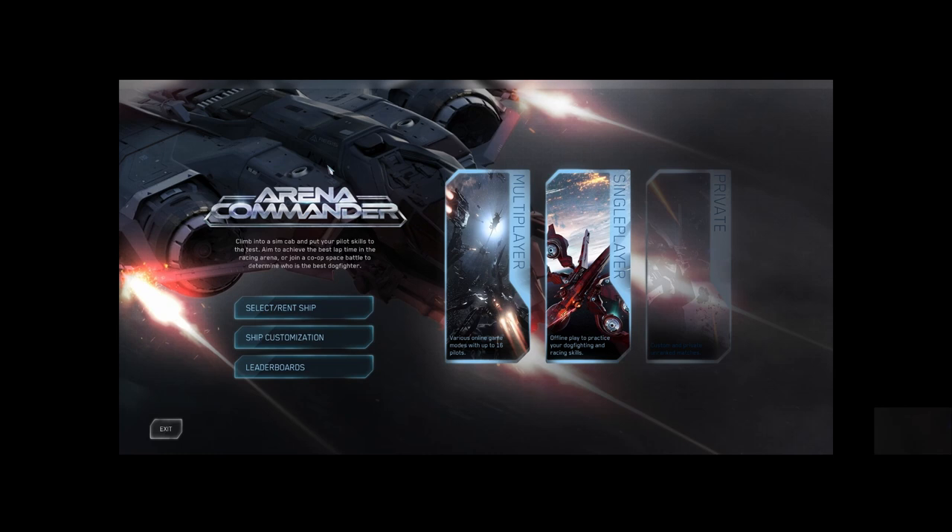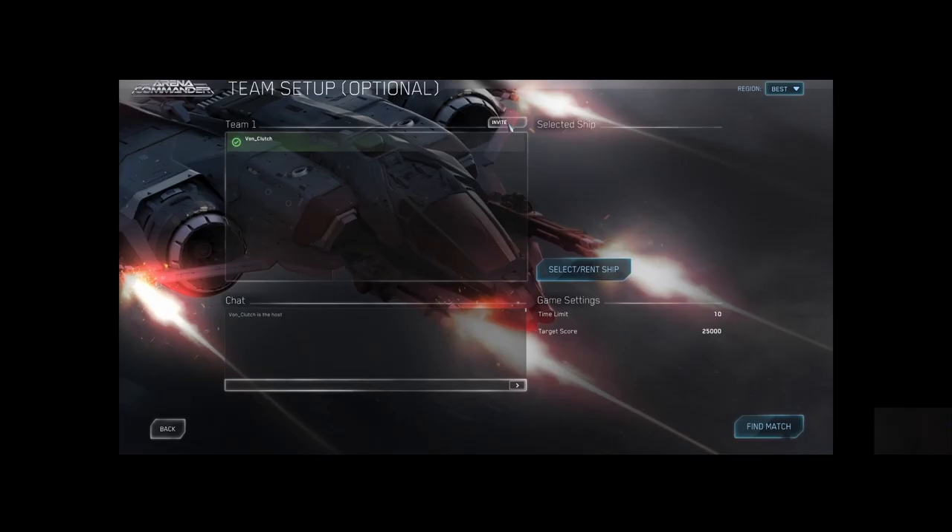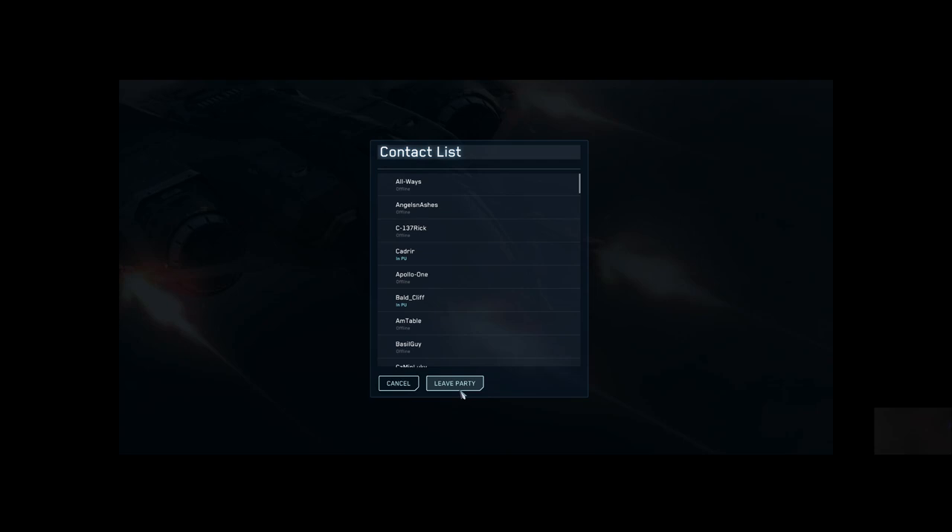Then choose one of the options — I chose Free Flight. You'll see the team setup screen. Click the invite button above your name. In this pop-up box, you will see the option to leave party and exit back to main menu.